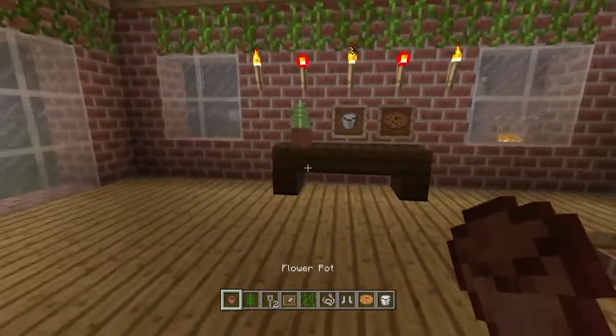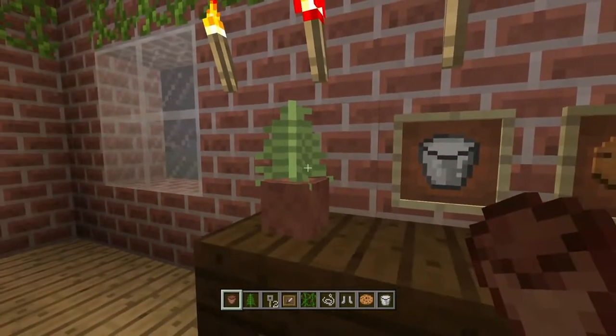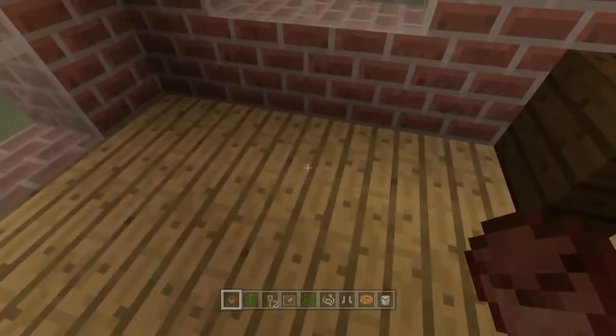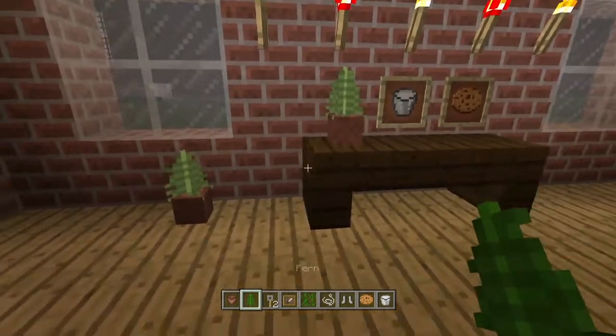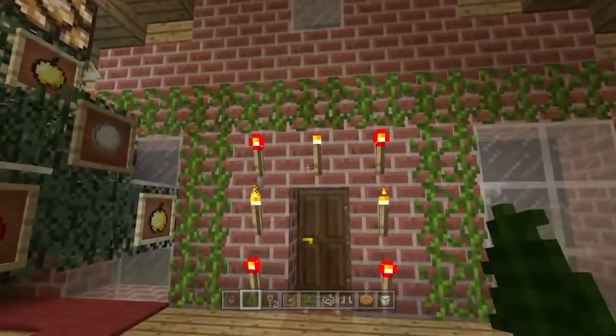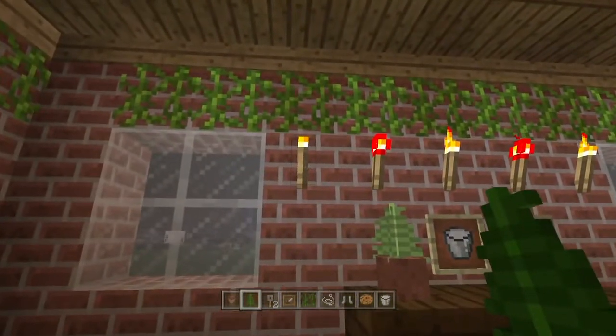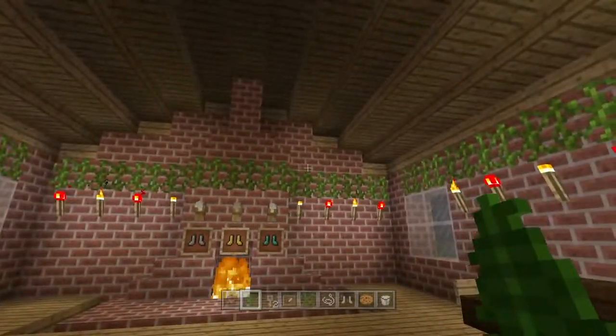The first tip is that you can use a clay pot and a fern to make a tiny little Christmas tree. Just put the pot down and put the fern in it and there you go, you've got your tree. The second tip is a really simple one: if you alternate torches and redstone torches it kind of looks like Christmas lights and looks pretty festive.